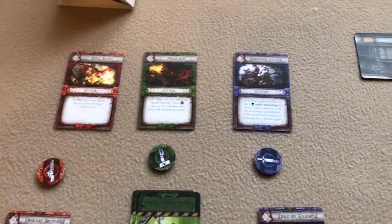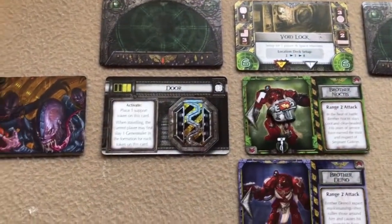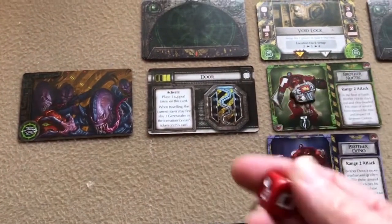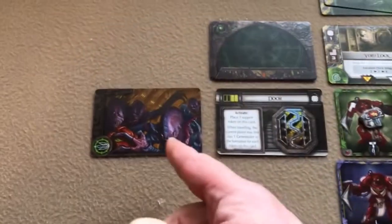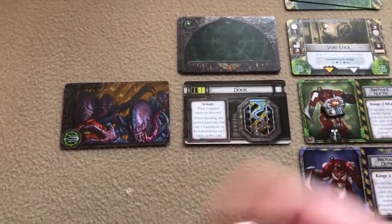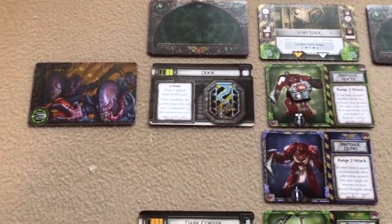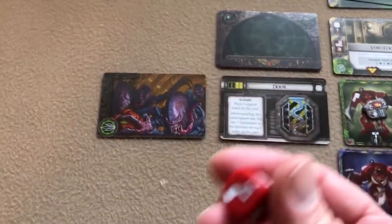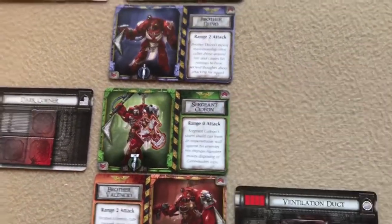In the gene stealer attack phase, one gene stealer attacks Brother Noctis. The green player rolls the die — if he rolls higher than one (the swarm size of one), he survives. He rolls a two, so he's safe and the gene stealers miss their attack.